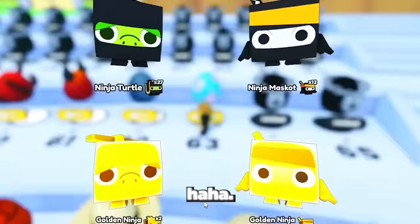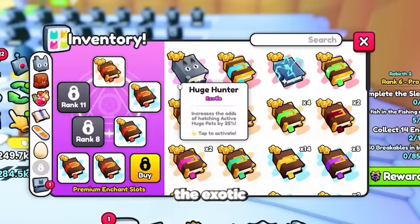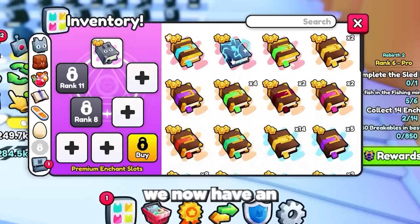The pets are going by so fast! After about 12 hours of opening eggs I managed to get the egg opening achievement, which gave me the exotic huge hunter enchant book for opening 750,000 eggs. This enchant is so OP — we now have an even better chance of hatching a huge pet in the second half of the opening. Let's go!